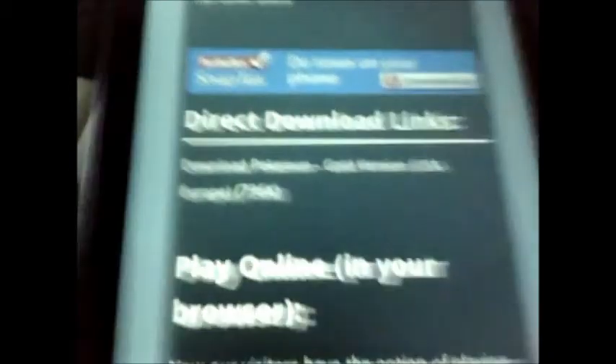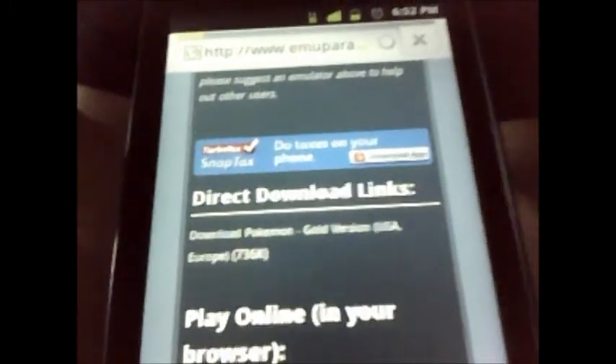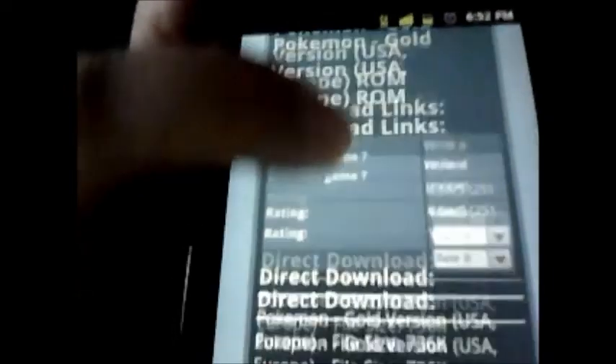Okay, so there you go — where it says direct download right there. Right under that, as you can see, it says the name. You're going to want to click it. So once you click it, it's going to open up a new page. And you're going to go down under direct download again and click that link right under again.